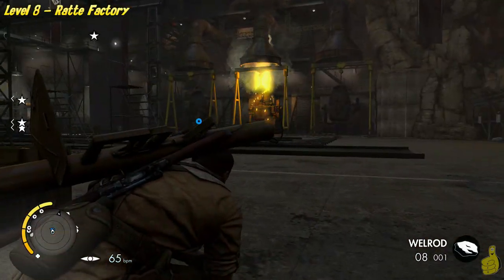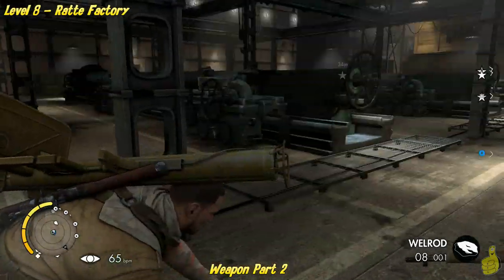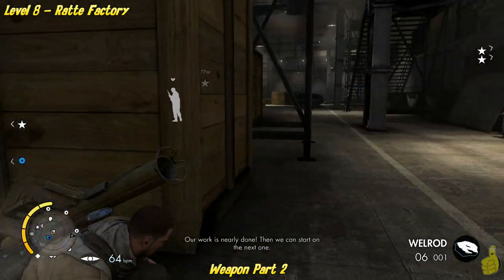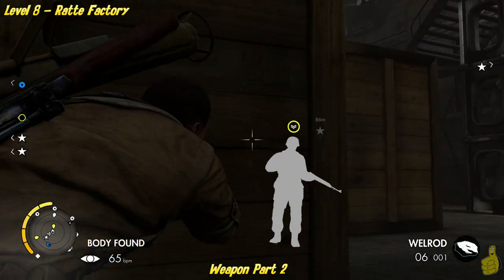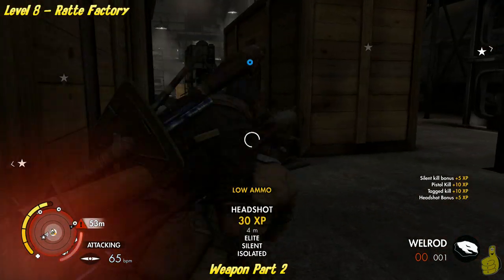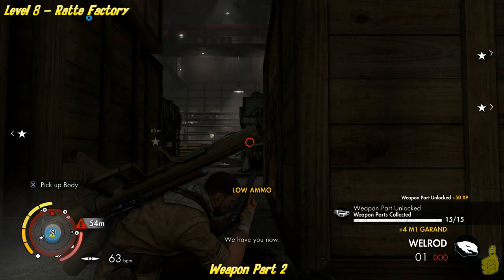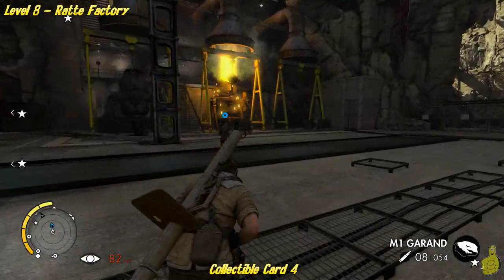As soon as we get out here, you'll notice there's some sort of a melting pot over to the right. Straight ahead from where you come out, you can see there's a guy tagged off in the distance — Dougie went ahead and tagged that guy because he is holding the next weapon part. Brace yourselves and please forgive me — this is really embarrassing. One, two, three, four, five, six — damn near took a whole clip of well-aimed shots, or in my case, not so well. Glad that's over though.